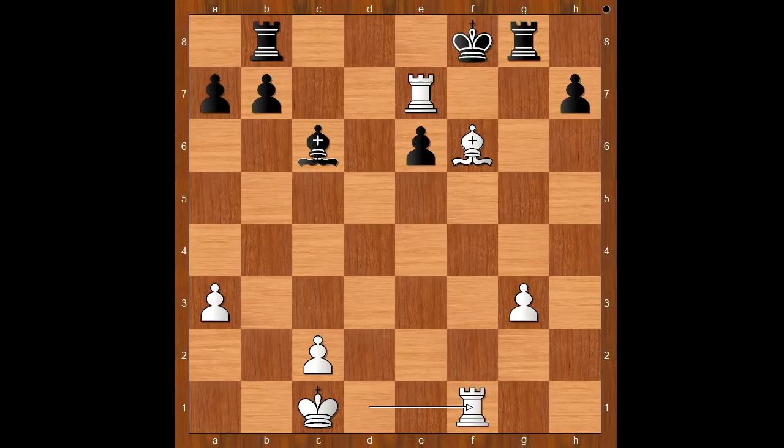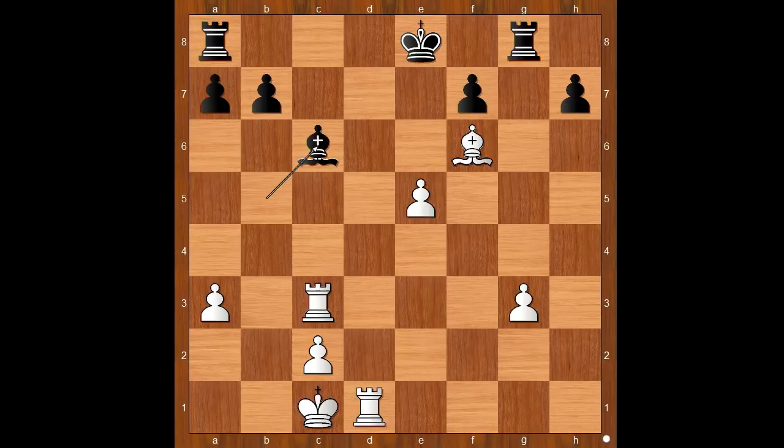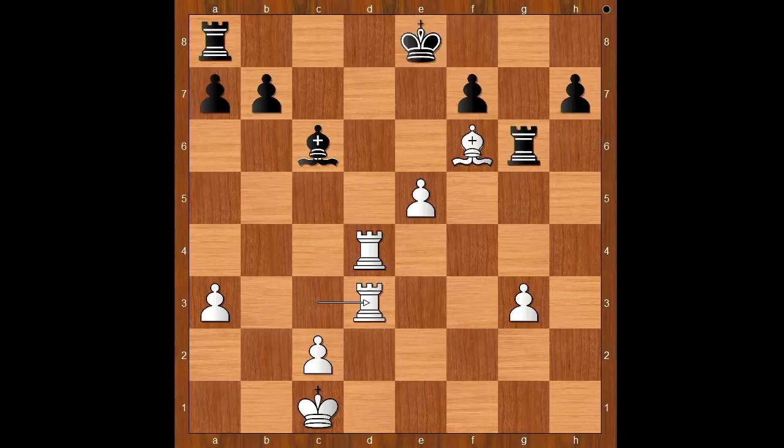To avoid this disaster, George Meier played bishop to c6. Rook to d4, rook to g6, rook from c to d3. Black to move and black must be careful. King to f8 was played. If black tries to develop the rook — let's say rook to c8 — then white wins just like this: rook to d8 check, rook takes rook, rook takes rook — checkmate.